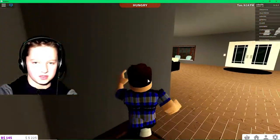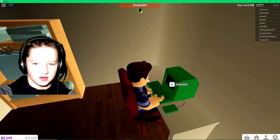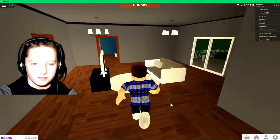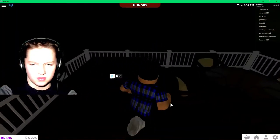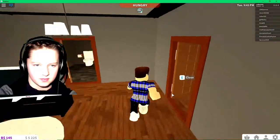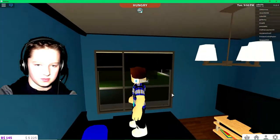Then go back up the stairs and up to the second floor. First off we have the guest room for my friend again — I got him a nine-hundred-dollar computer and colored it; it's pretty cool. This is the second living room. Over here is the deck — there's a hot tub, and I don't know why, and then chairs and a glass table. Here is the bathroom — it's not very amazing — and this is my room.